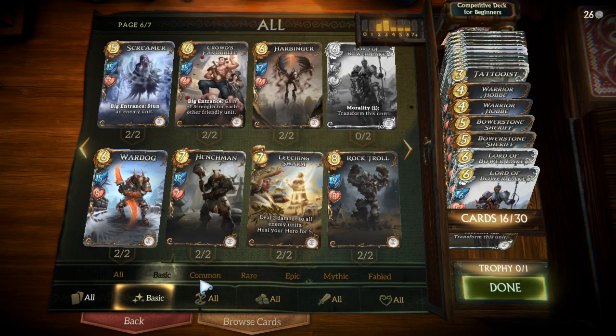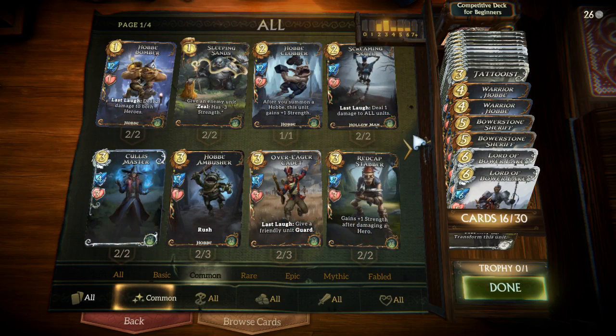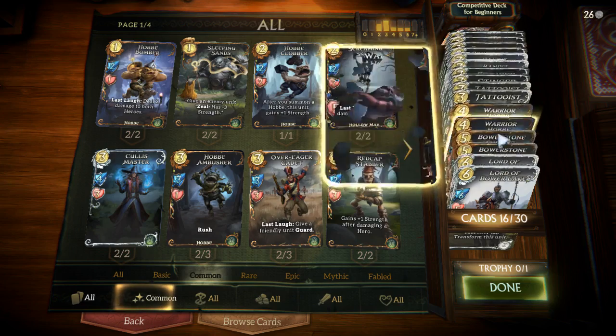Now we're going to supplement these with a few common neutral cards. Commons are the lowest rarity level after basic. You won't generally get these cards to start out with, but they're really easy to obtain. Commons only cost 40 ink a piece to craft, and beating the training mode on hard difficulty awards you with exactly 40 ink — so if you do that once you can craft a common, and you can do that as many times as you like. I definitely recommend playing the training mode a few times anyway to get used to the mechanics and how the deck plays.